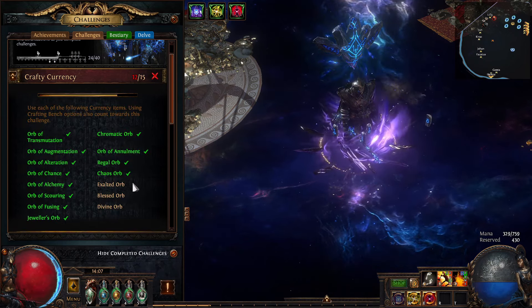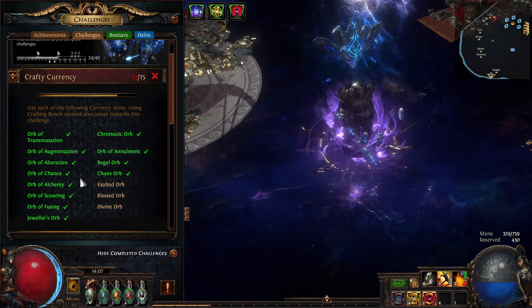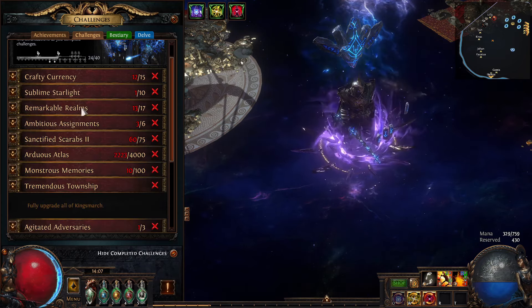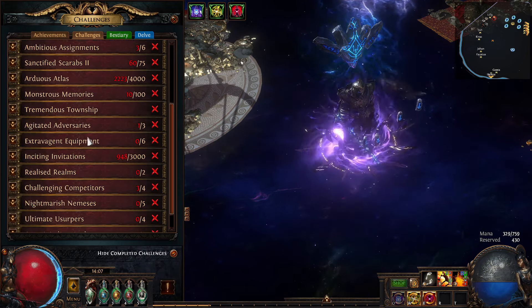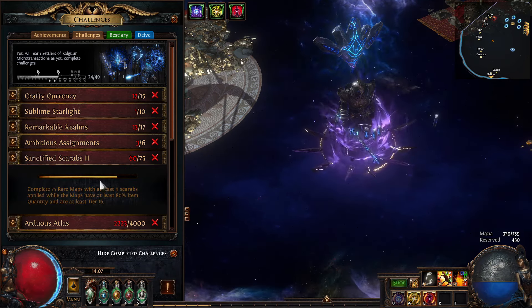Crafty Currency — all I gotta do is use an Exalt, a Blessed, and a Divine. I honestly don't know what to use it on, so I don't want it to be a cringe episode where I just waste those three. But let's get back into mapping.